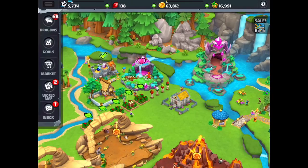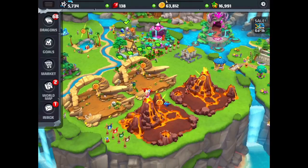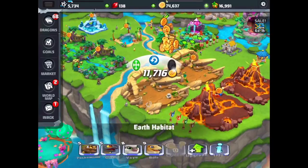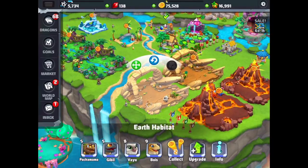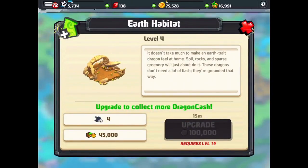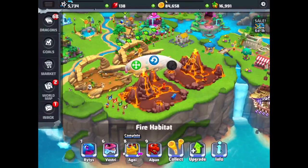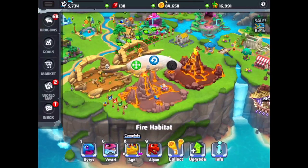Now, our updates. As you can see, we've got nice big habitats here. The fire habitats and the earth habitats — let's cash out here and we can show you the levels we're at. If we go on info, we're at level 4 on the earth habitat and we can't level up until level 19. Fire habitats we're up to level 4 as well, and we've got level 18 before we can level up on the fire habitats.